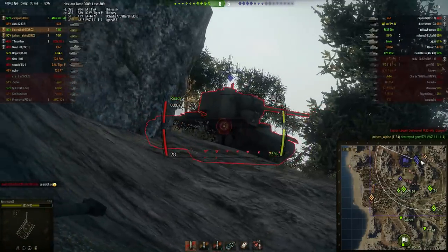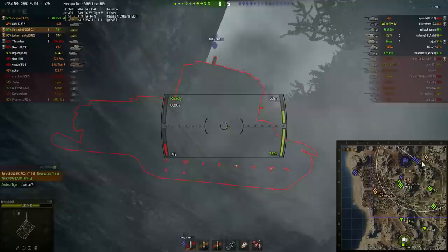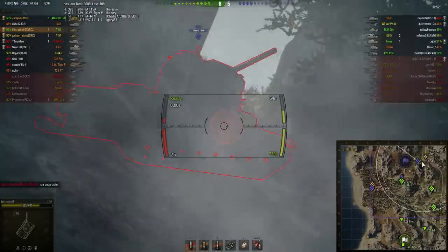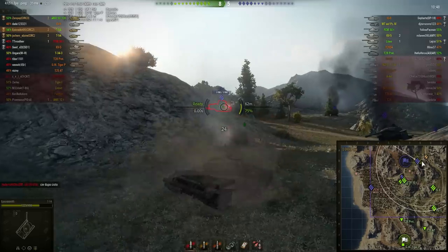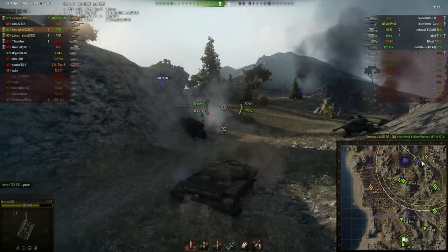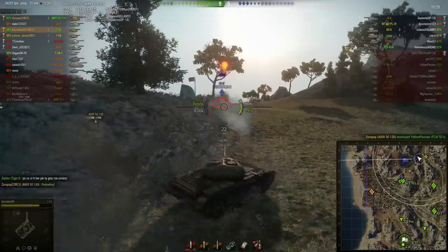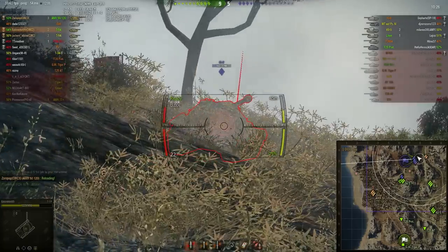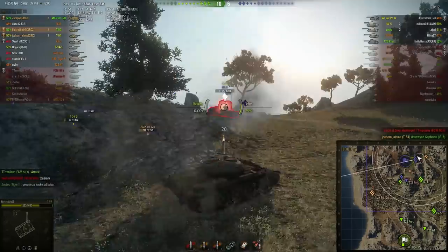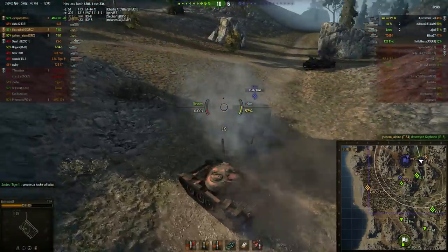An IS-8 comes around the corner and he's able to get some damage through, then a KV-5 appears on the ridge. He tries to keep the KV-5 tracked while his ally puts damage through, and he has the reload speed to keep that track damaged consistently, although the KV-5 may have slightly faster repair skill. He puts a shot through the underplate rather than trying to take out the track again. The two T-54s have got the IS-8's underplate exposed and are consistently hitting him there, whittling away his health — the platoon mate picks up the kill and his third kill overall.